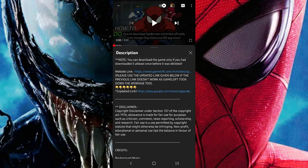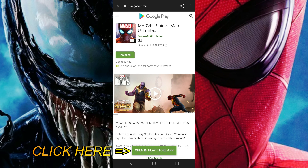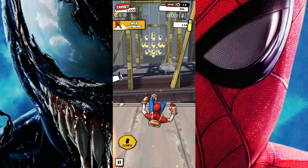Next, make sure that you are already signed in with your previous Google account — the one with which you had previously installed the game — before clicking on the Google Play Store link from the previous video. Otherwise, you will come up to an error page.